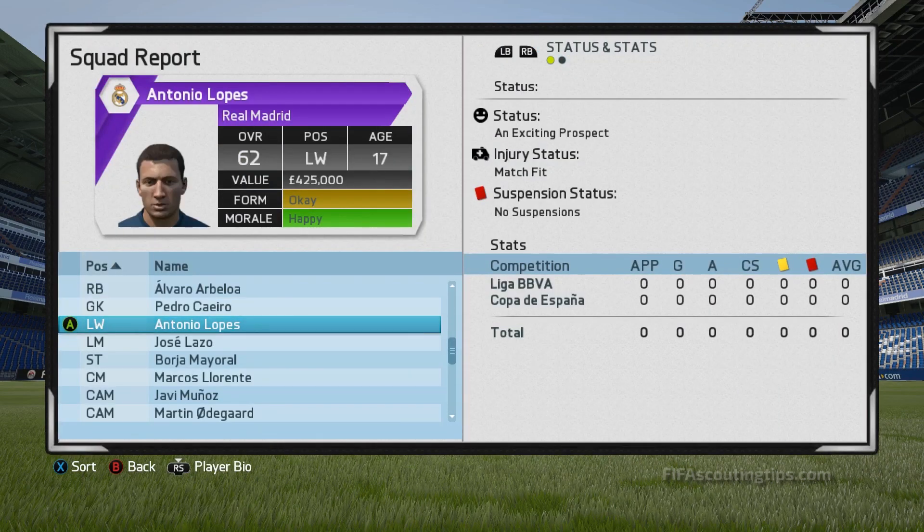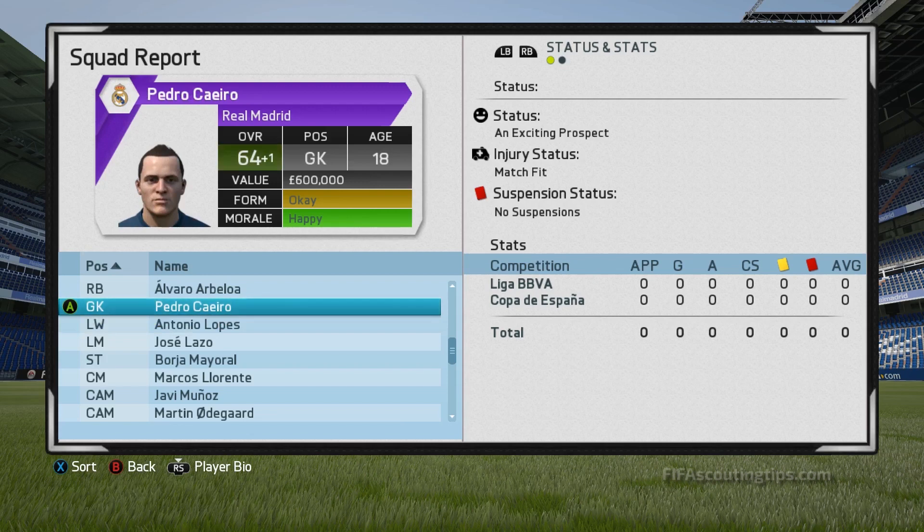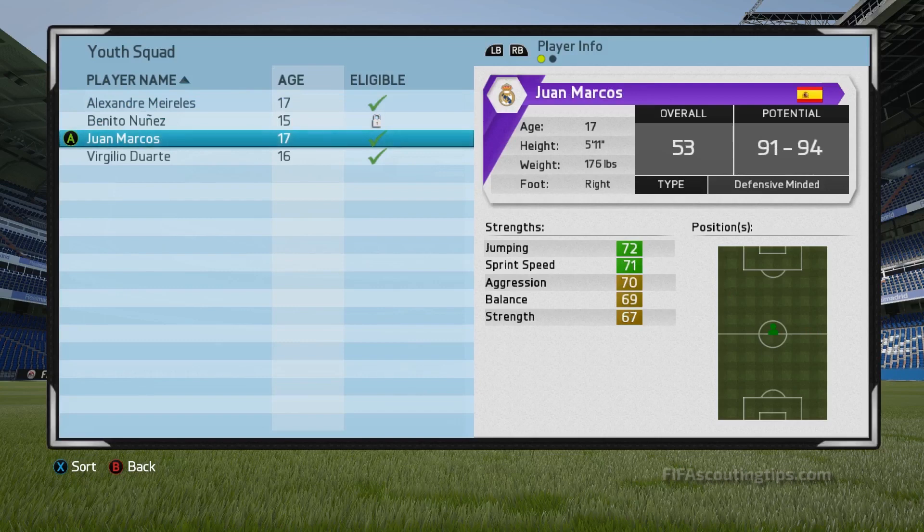I tested several 60-overall players again and again, and each time their potential status was exactly the same — I wasn't able to get them to have any different potentials, lower or higher. This is good and bad in a way, because while you now can't boost your player's potential to epic proportions, it does give you more certainty that when you promote a promising player, they're not going to end up a complete dud. It also gives you more confidence in players with high potentials but overalls below 60, like this player here with 91 to 94 potential. In FIFA 15, there was no way to know what their potential was because their overall was less than 60, and they would not get a potential status — you just had to pray until they hit 60 overall.